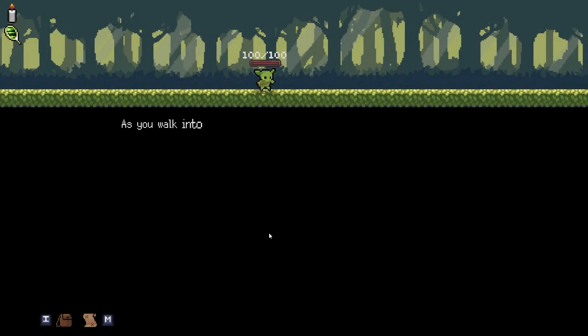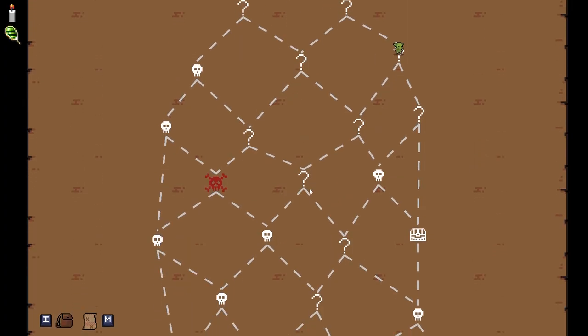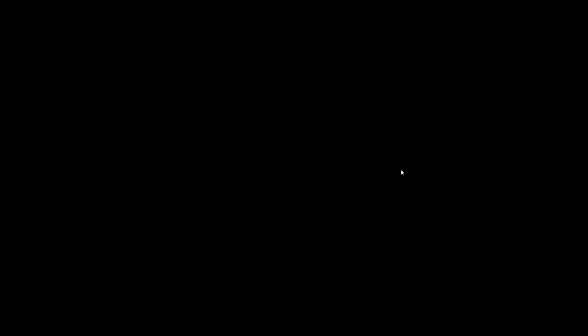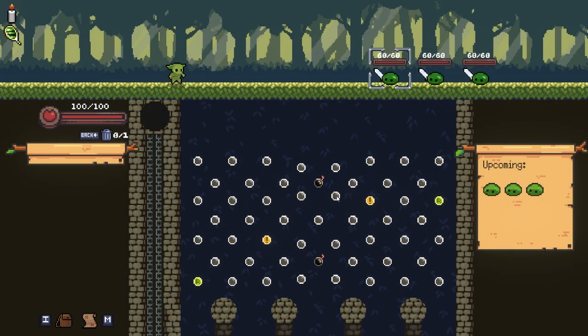Embrace the lightning. Where are we going now? Because we want to hit this. I'm going to go this way because I want to get that chest. And if we end up accidentally missing a fight because of it, then so be it. Yeah, that plus Nosferatorb.